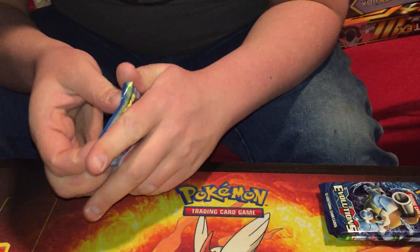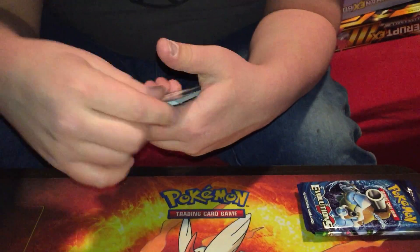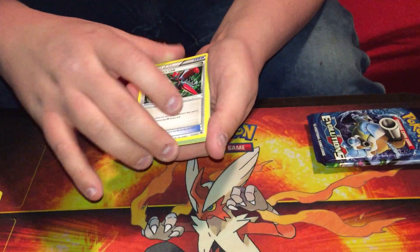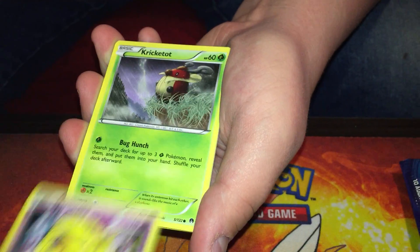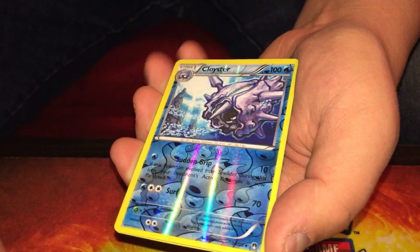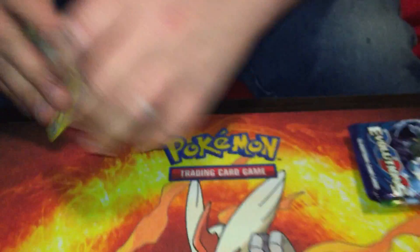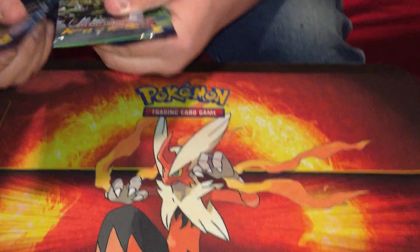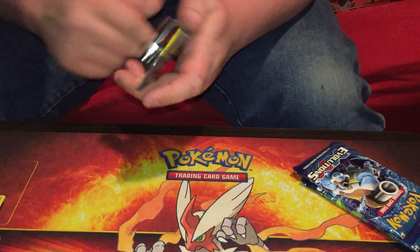Alright, Breakpoint. We'll do the two Evolutions packs last. I love the Evolutions set. Growlithe, Growlithe, Drowzee, Cricketot, Skrelp, Staryu, a Reverse Holo Cloyster, and a regular Rare Raticate. So nothing too great right now. We'll do Fates Collide — we have not opened very many Fates Collide packs on this channel at all.